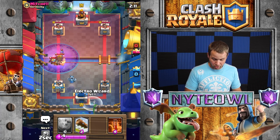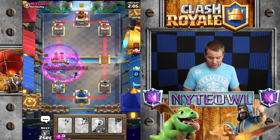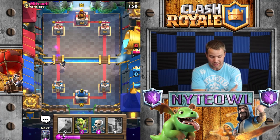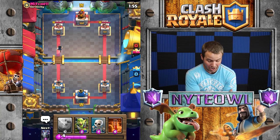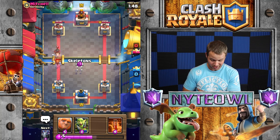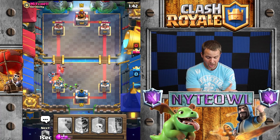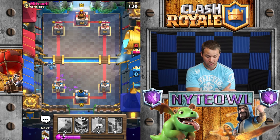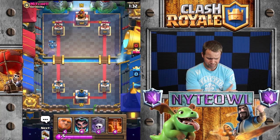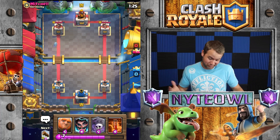That's a bit of a problem. I'm going to do a defensive graveyard since I didn't have anything else in cycle, then a log. I was hoping those skeletons would build up a little quicker. The good thing is it did distract the musketeer so she couldn't get many shots off on the tower. Royal giant is a big problem with this deck — unfortunately royal giant and inferno tower are the worst matchups.